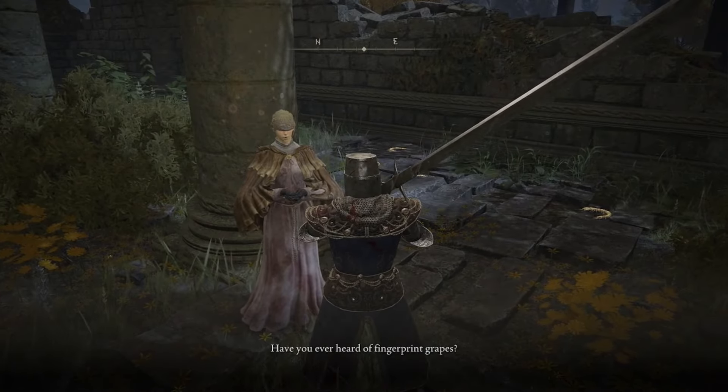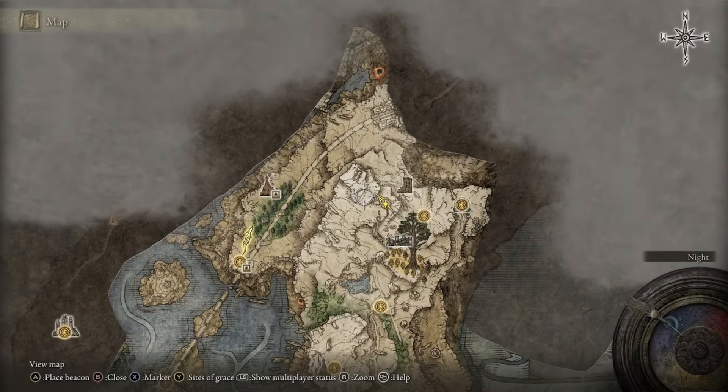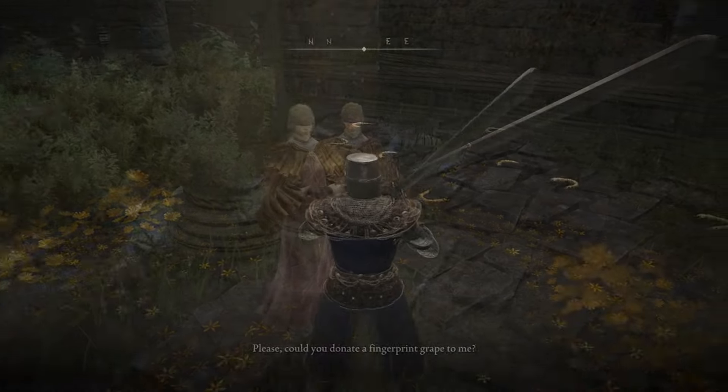She's going to ask for a Shabriri Grape, which means we need to go all the way over to this side of the map and fight Festering Finger Vyke. He will drop the Shabriri Grape she needs, and then return back to her and let her eat it.